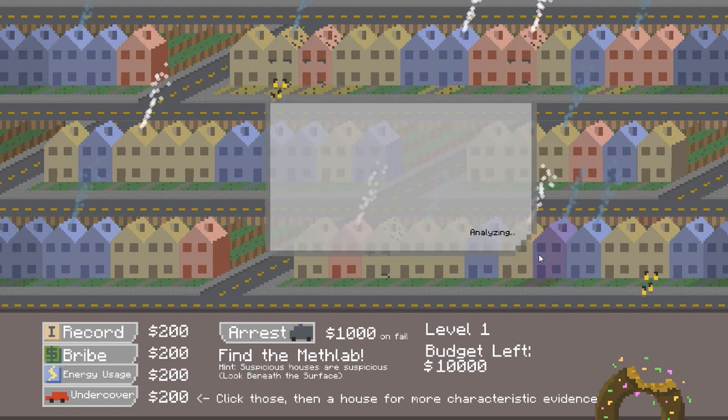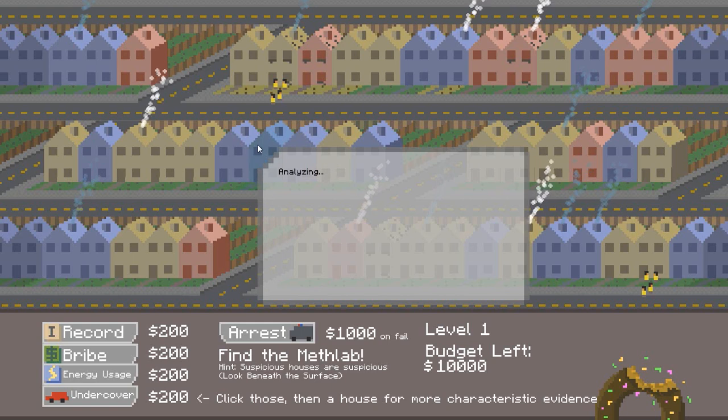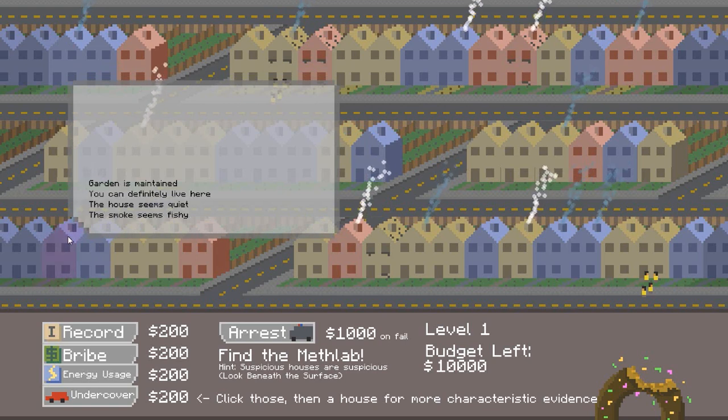Let's hit the tutorial and see what we've got to do. The tutorial is practically the game. I can hover over these buildings and I'll start analysing them just by hovering my mouse over. You can see it says: the garden's maintained, definitely live here, and the house seems quiet, and there's no smoke. So that's pretty good. This one's got weird blue smoke coming out of it. It says: garden's maintained, definitely live here, house seems quiet, smoke seems fishy.